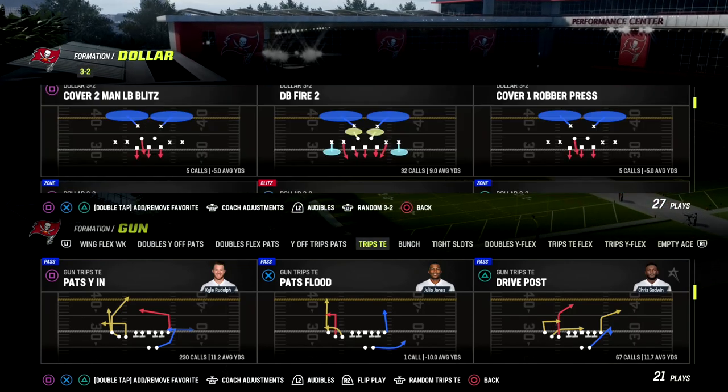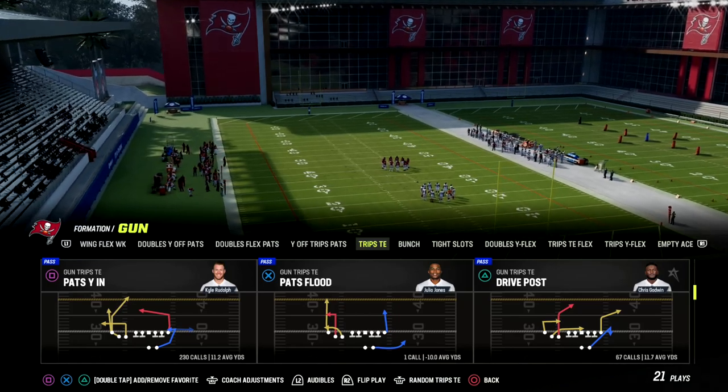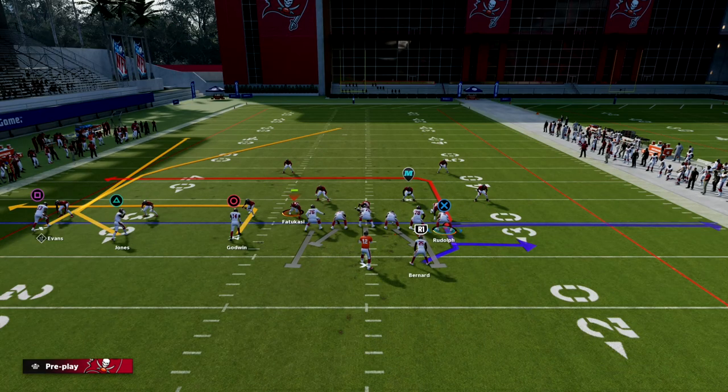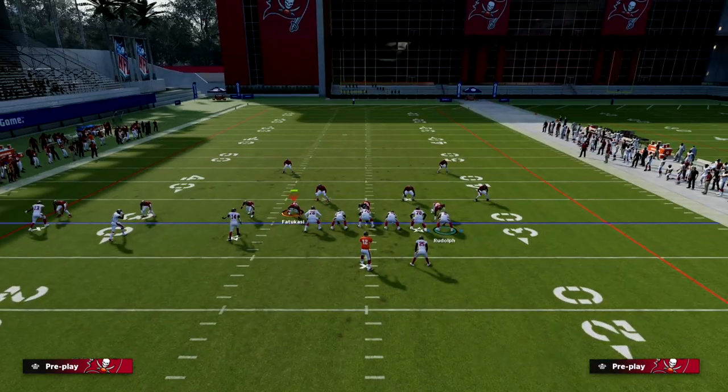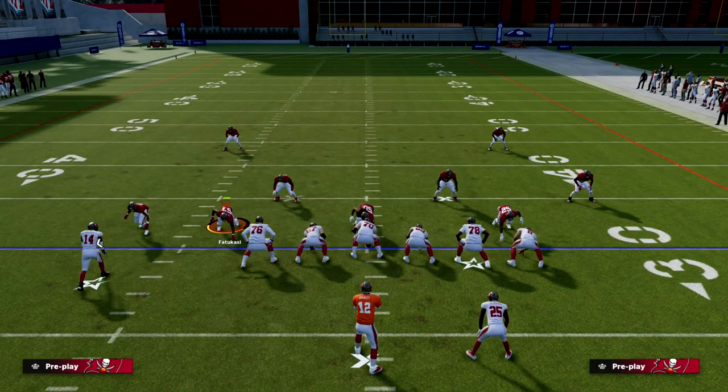If you want to get access to my full trips tied-in offensive ebook, make sure you join my Patreon. The link to do that is in the description. It's only $10 to become a member, and it'll get you access to all of my Madden 23 offensive and defensive ebooks. So if you want to sign up, head down to the description below.